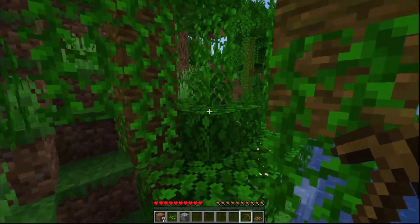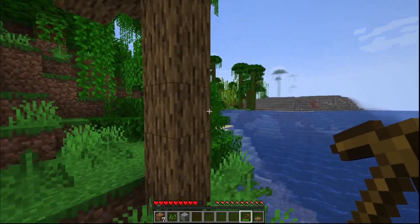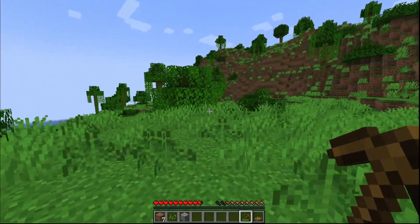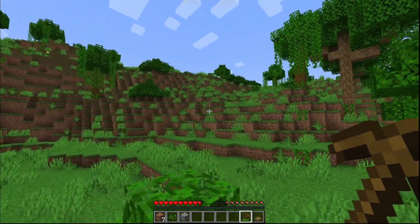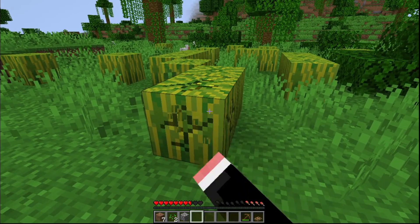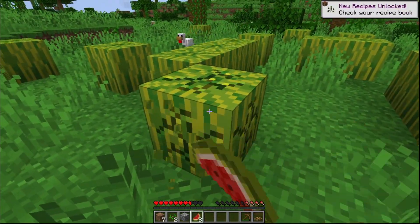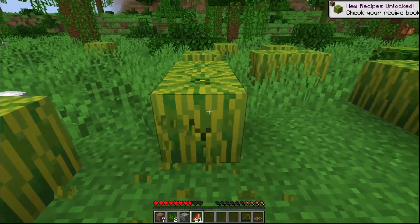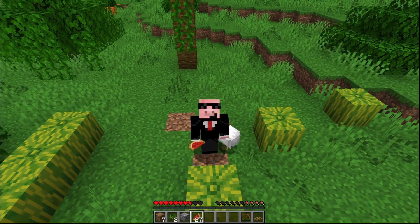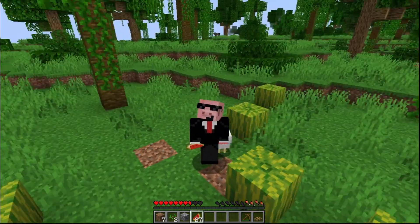Next up is find great deals nationwide. We got to find a plains biome and see if we can get a village. Looks like it'd be the right situation, but I guess not. We still can't find it. Since I couldn't find a village, we got these melons right here — you get about 6 melons every time you break it. I'd say that was a good time finding great deals nationwide.